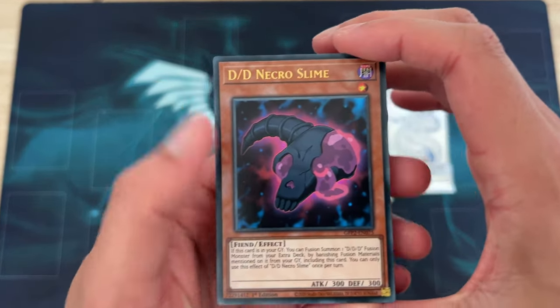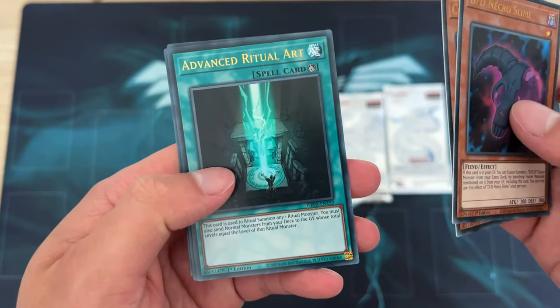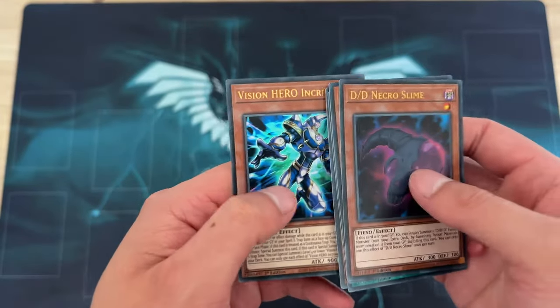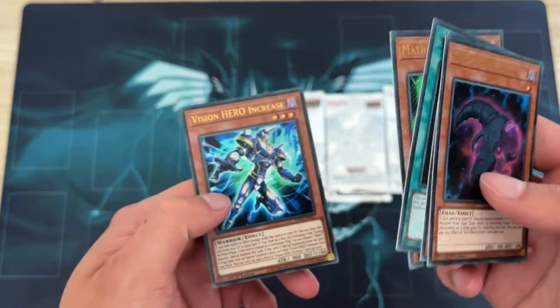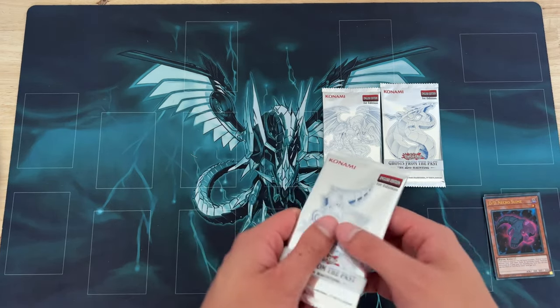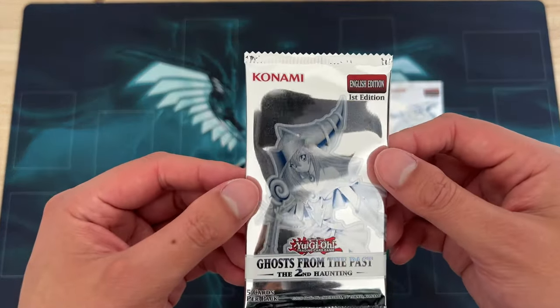DD Necro Slime. So at the time of the printing of this, cards like Increase, Ferris, and Vionne needed reprints given how expensive they were.